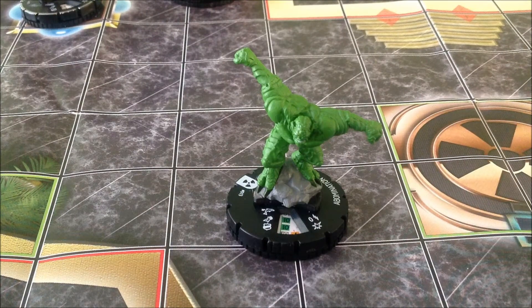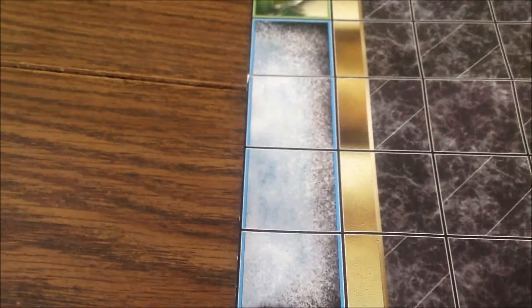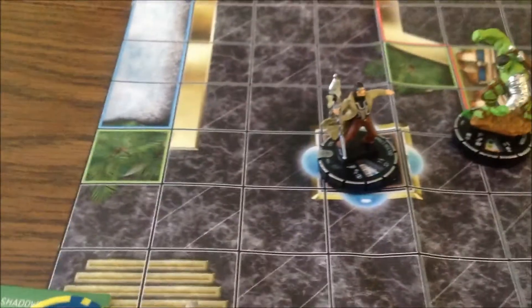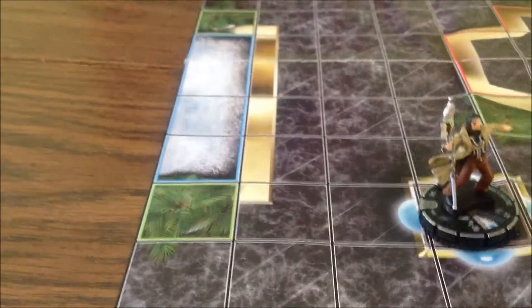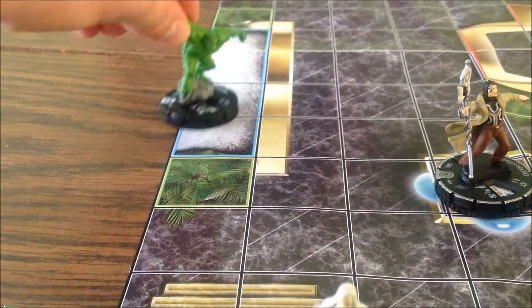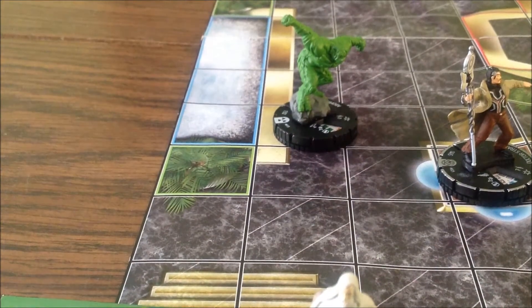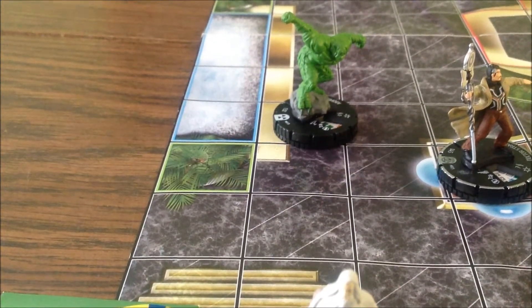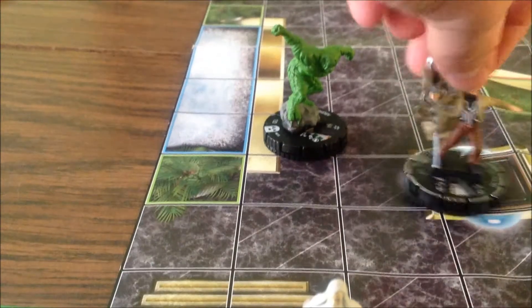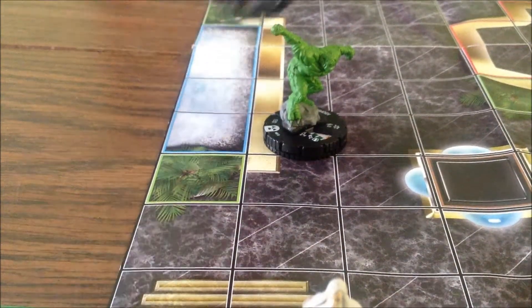Now we know water terrain on the map is right there surrounded by the blue, and so basically if Abomination wants to run in and out of water he can freely without having to stop, like you normally would have to when going into hindering terrain. Whereas if Doctor Strange wanted to run into water he would have to stop there and go — he's done.